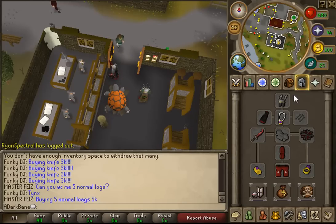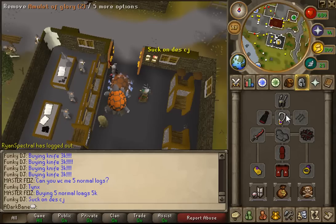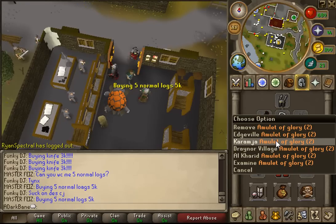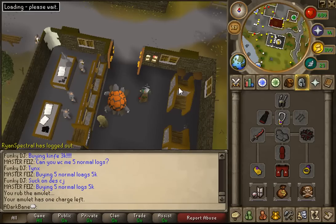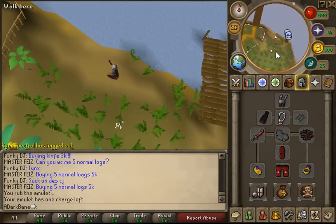You will be wearing your best melee equipment with an amulet of glory with at least two charges. You're going to teleport to Karamja and we are on our way.